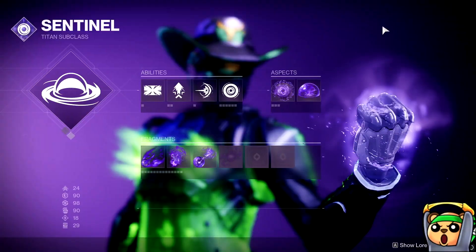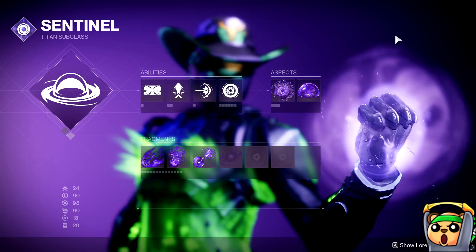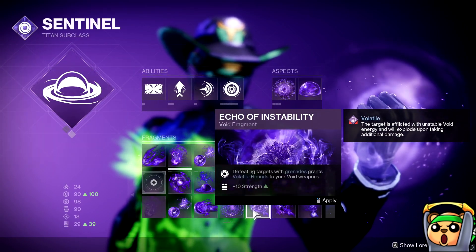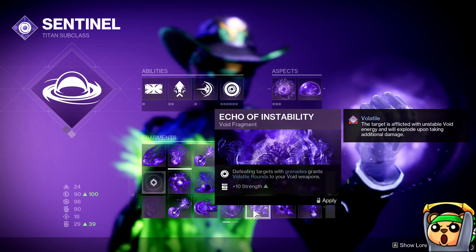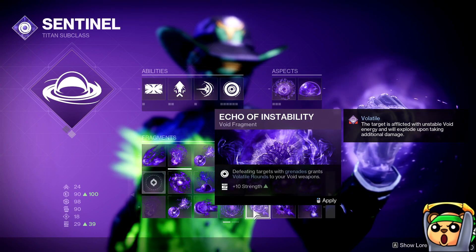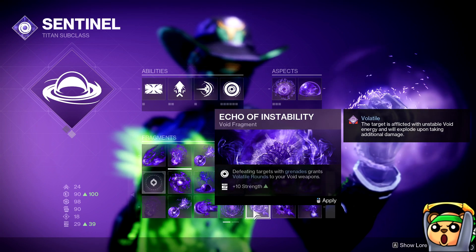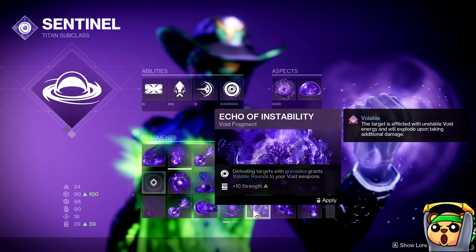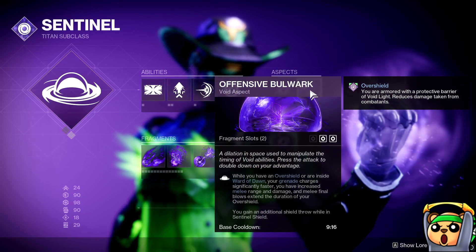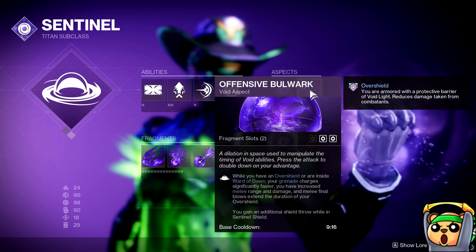For Titans, you're going to have to get a little creative because you don't have the luxury of going Invis over and over like Hunters do. Fragment-wise, you're going to go with Echo of Instability — if you kill targets with grenades, it grants Volatile Rounds to your Void weapons. That's how you get Volatile going on Titans. You want to spec into Discipline as much as possible to get your grenade back frequently. Another thing you'll want is Offensive Bulwark: while you have an Overshield or you're inside a Ward of Dawn, your grenade charges significantly faster, helping you reroll Volatile Rounds on enemies.